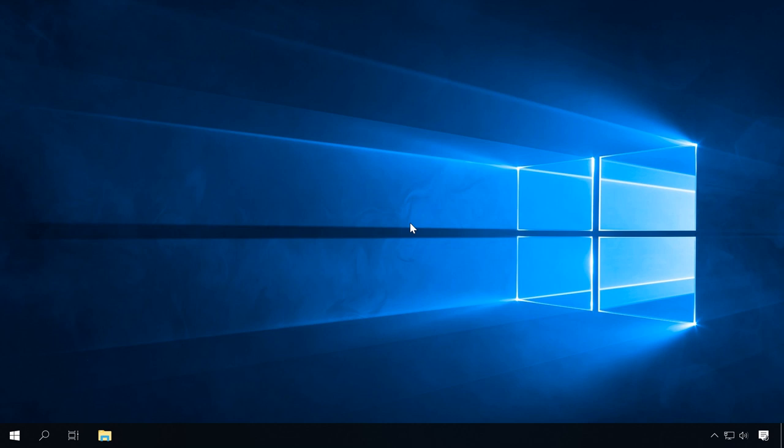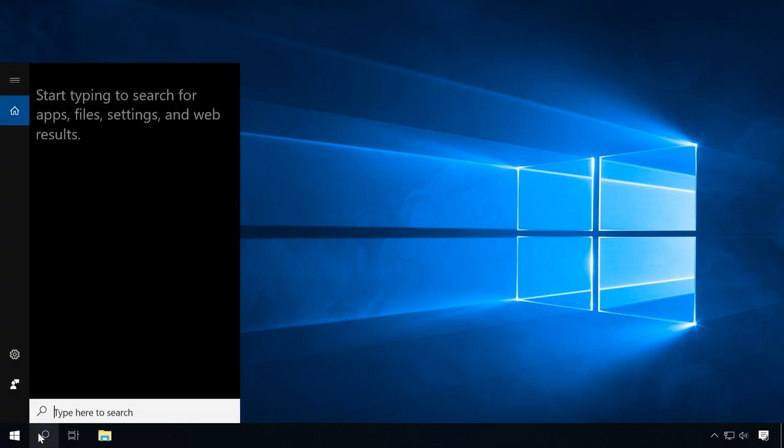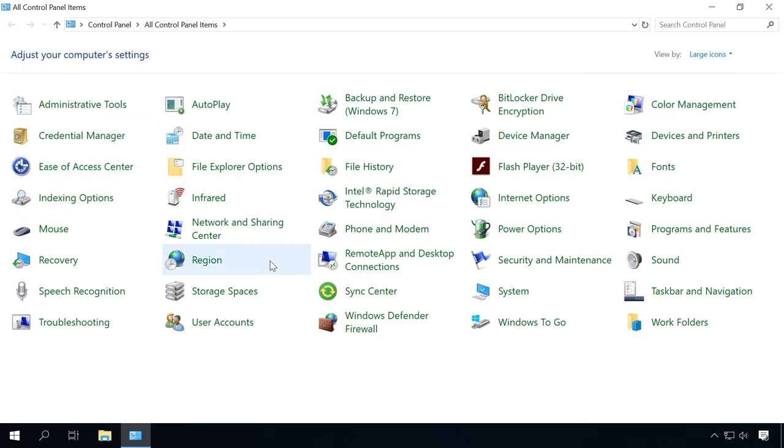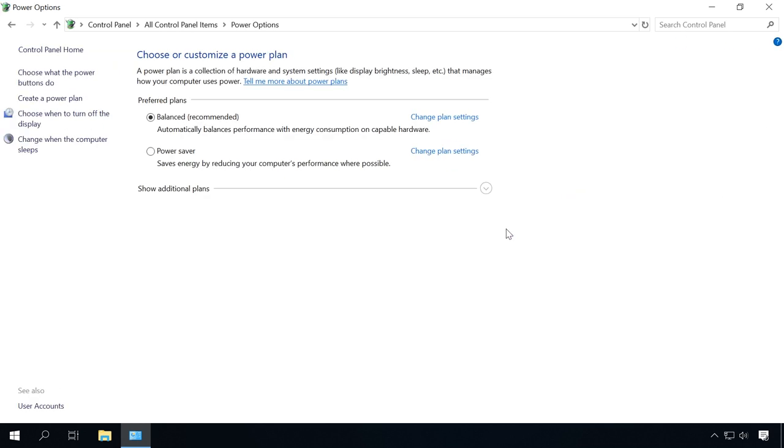The first step is about choosing the power plan. For better performance, a computer needs more power. To make sure you have it, go to Control Panel > Power Options. As you can see, the default setting is Balanced — it will balance performance with energy consumption. If you need the most of your computer, this is only possible with the maximum power. That's why you should choose High Performance and close the window.